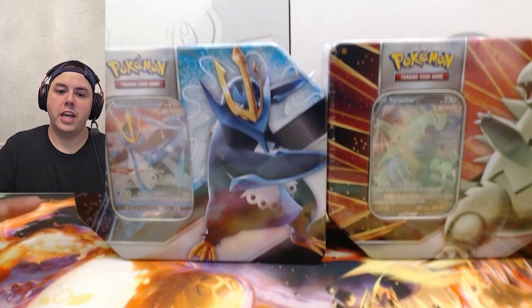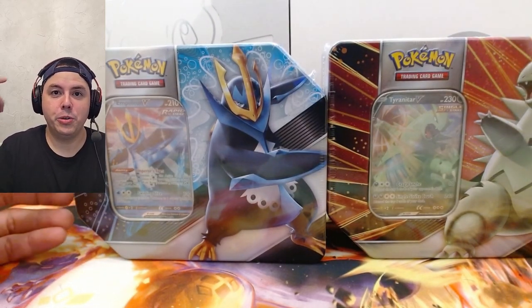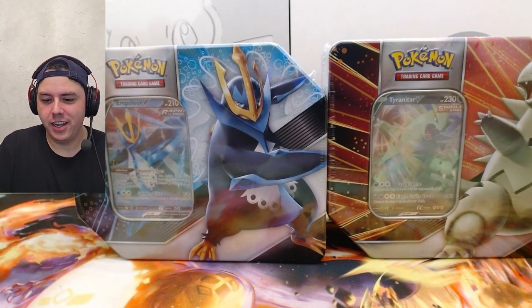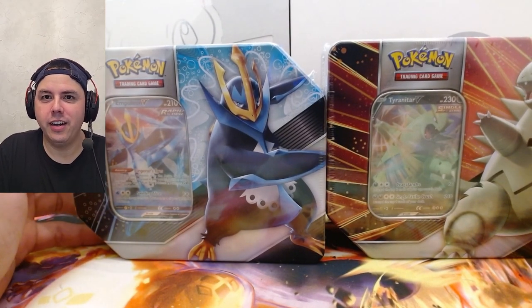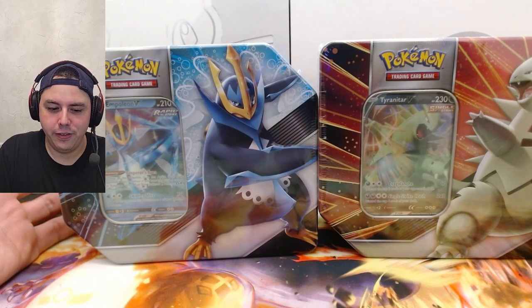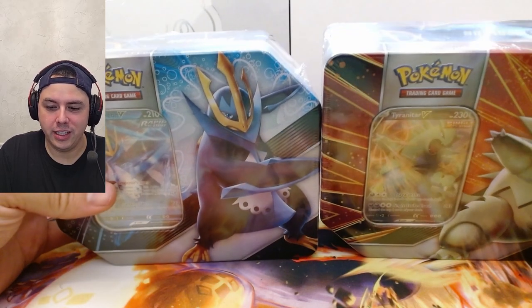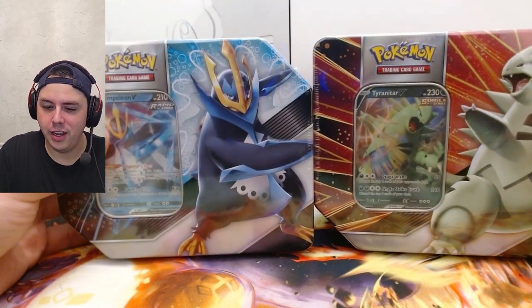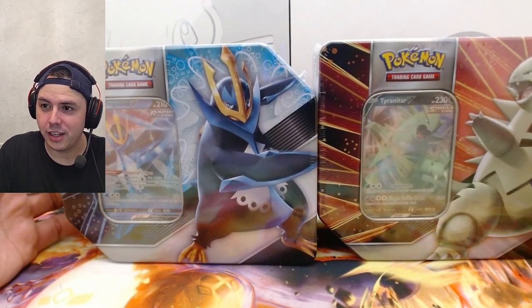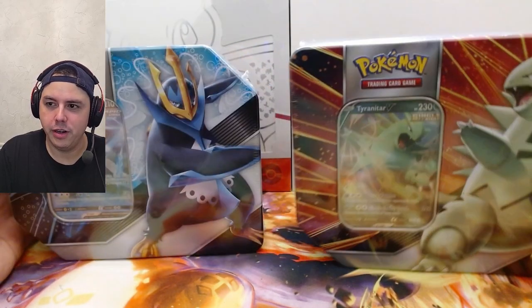Welcome back to my channel! Happy Monday, guys. Today on my 'What's in the Box Mondays,' I found these two boxes at Walmart. I've hardly seen these out in the wild, and I came across them and was like, these look fun to open. They're the Empoleon and Tyranitar tins — I got one of each.